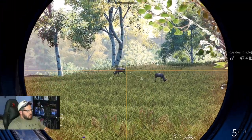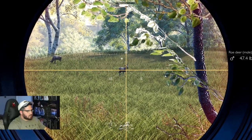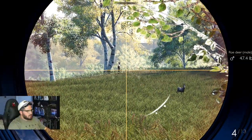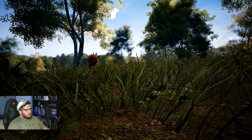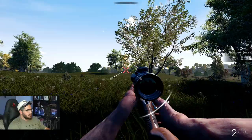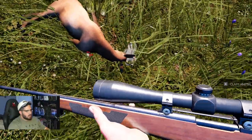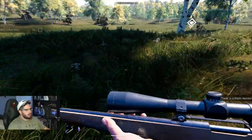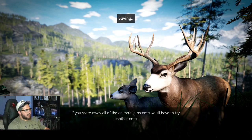Look at this — two bucks! Gotta lead them a little bit. He's down! Right up the butt — send it! Oh yeah, two roe deer! One roe deer down. In the lungs. We're doing pretty well. Got it in the stomach, of course. Nice — we got a 10x range finder. Now we've got red deer unlocked, and then Titus.